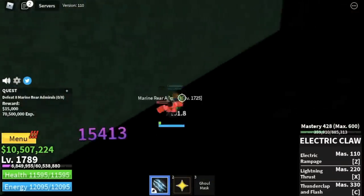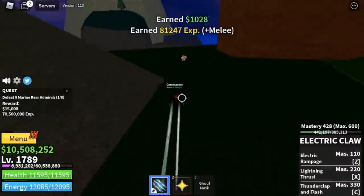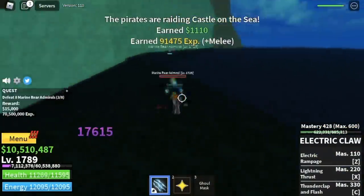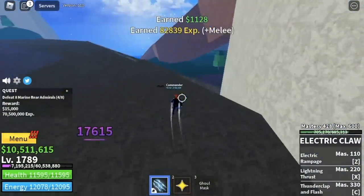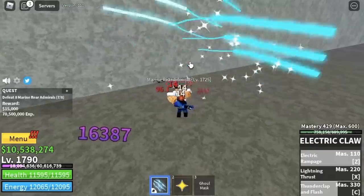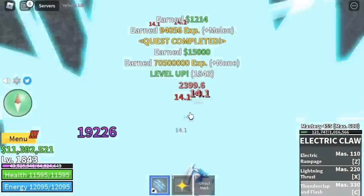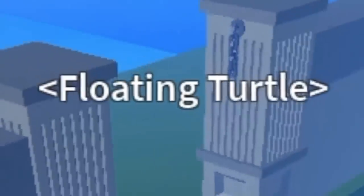I suggest just use left clicks to defeat four - that prevents them from using their skill because that skill can damage Logia type users. So at level 1843, next up, the Floating Turtle.